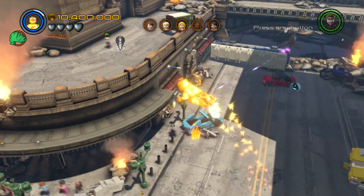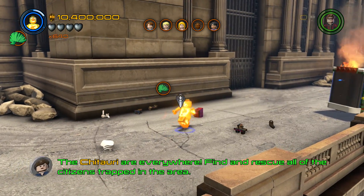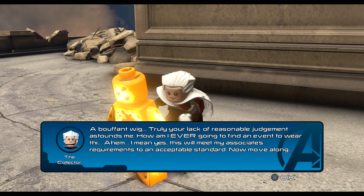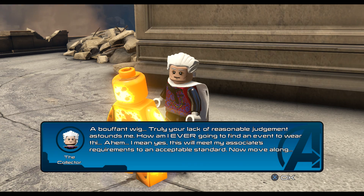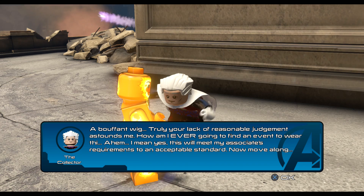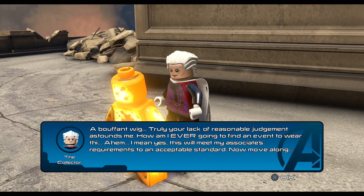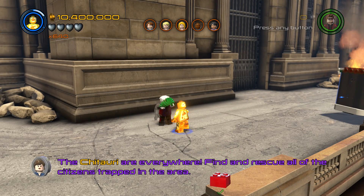Fly right by these guys — I don't know which brick this is. We grab a bouffant wig. The Collector says: 'A bouffant wig? Surely your lack of reasonable judgment astounds me. How am I ever going to find an event to wear— I mean, yes, this will meet my associate's requirements to an acceptable standard. Now move along.'